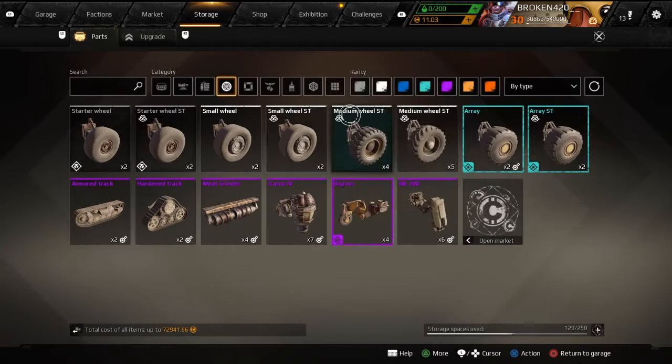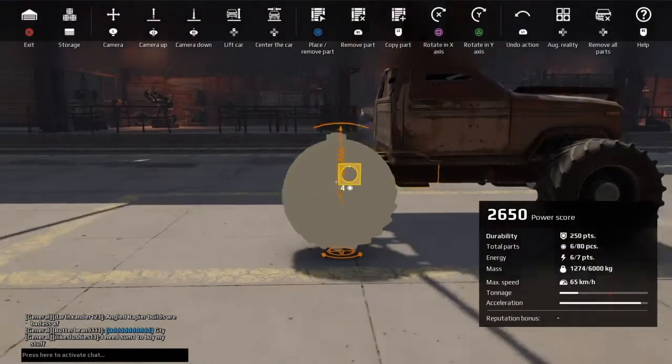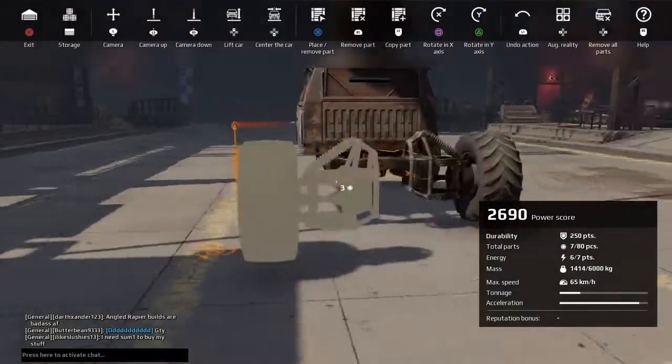Starter wheels are 40 and medium wheels are also 40 power score — so yeah, use medium wheels. They have a little bit more durability, not a lot, but a little bit.